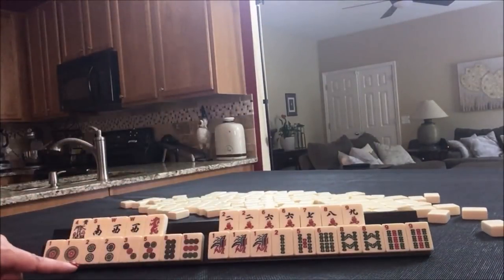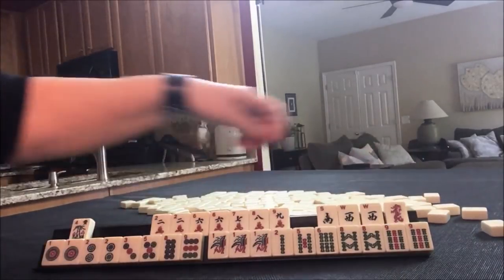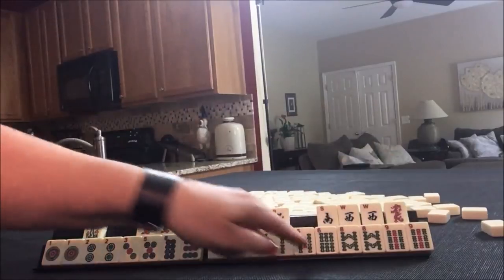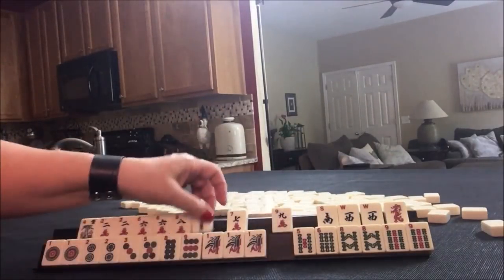Look at all these number tiles — not many winds and dragons. We have 2, 6, 8, 1, 2, 1, 2, 8, 9, 6, 8. I think a 2, 4, 6, 8 up here.